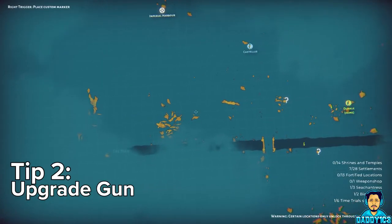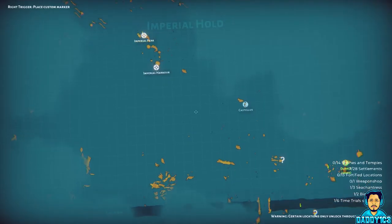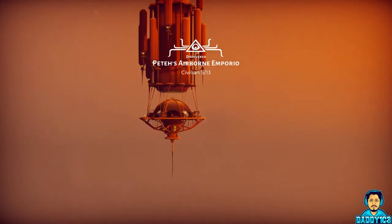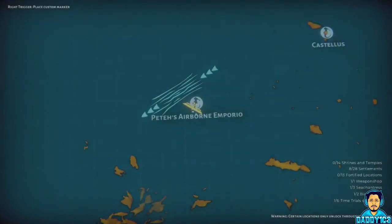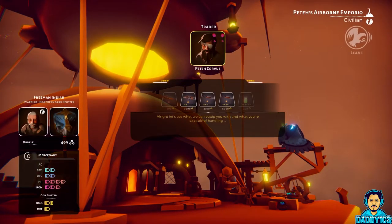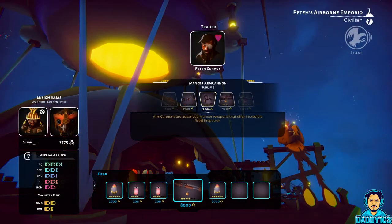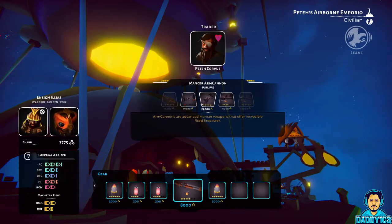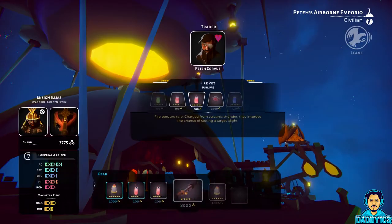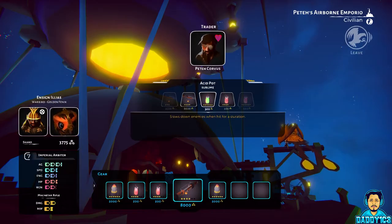Number 2. Once you purchase the Northern Sark Spotter, the next thing you want to upgrade is your weapon. The best weapons in the game are located at Peta's Airborne Emporio. There are other weapons at other bases, but all fail in comparison to the ones located here. At first, the most expensive weapon is the Magnetar Rifle, but as you progress in the game, the Mansur Arm Cannon becomes available — it costs about 22,000 shards and is basically the best gun in the game. It won't take any time at all to farm this many shards using the method we'll go over later in this guide.